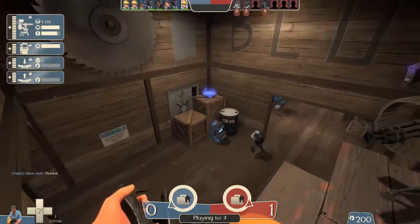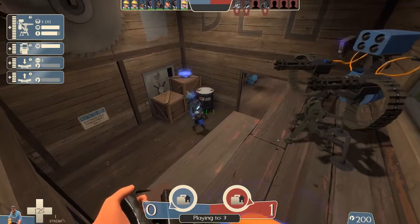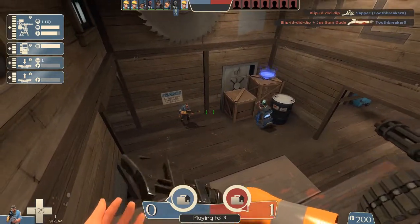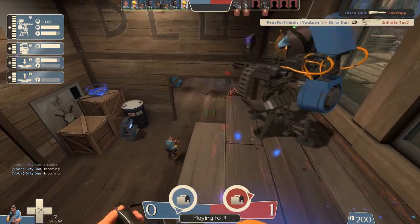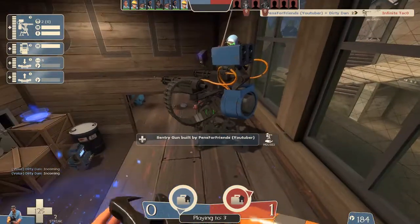How's it going guys, Pens for Friends here, and today I was playing a little bit of Landfall, and I found this one really cool sentry spot. It took me a while to set up, but it's actually really unique in the way that none of your teammates can actually get up here. And the sentry is at a really interesting spot where it's actually invulnerable to spies if played right.